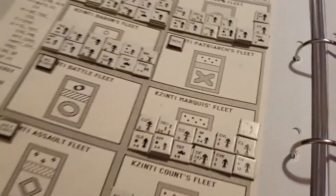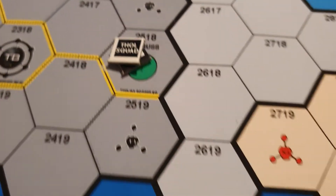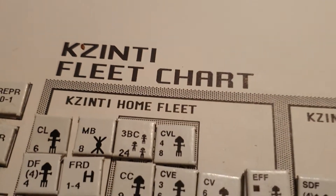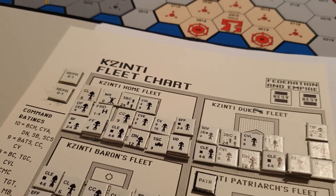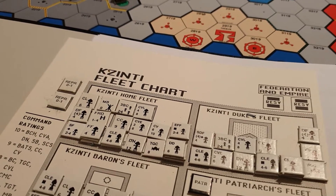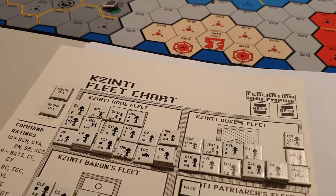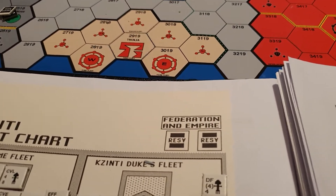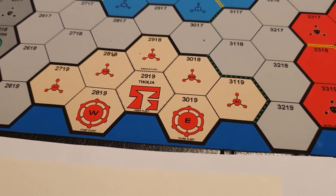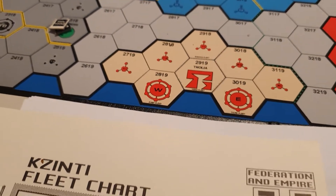Let's have a quick look at the Klingons' fleet chart at the moment. These little counters represent fleets, which are shown on the fleet chart. There's no stacking limit in this game - you can have an infinite number of ships in a hex because each hex represents a huge area of space. To such a degree that a battle station or starbase's weapons don't actually reach across the entire hex, so you can attack without being affected by the base's weapons.